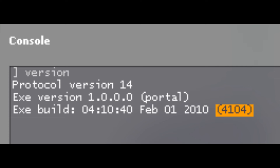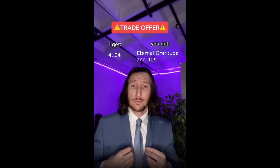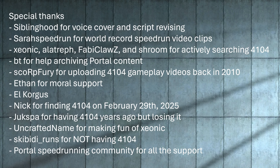If you're a Portal enthusiast, here's how you can contribute. If you have an alt-install of Portal, check your game version by enabling the developer console in settings, open it, and type the command VERSION. If by chance you possess version 4104, refrain from updating your game and reach out to us by joining the Portal Speedrunning Discord. Together, let's unearth this lost gem, and maybe we can elevate Portal Speedrunning to new heights. We'll see you next time.